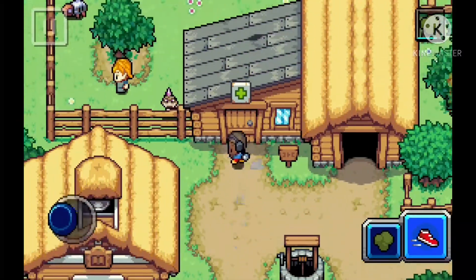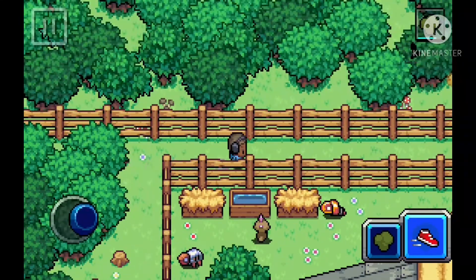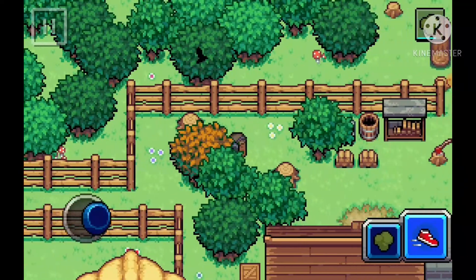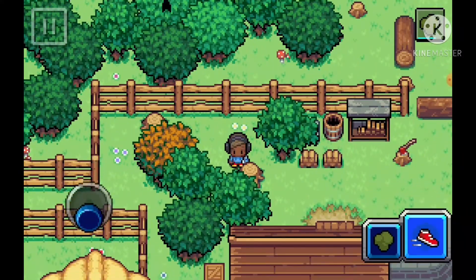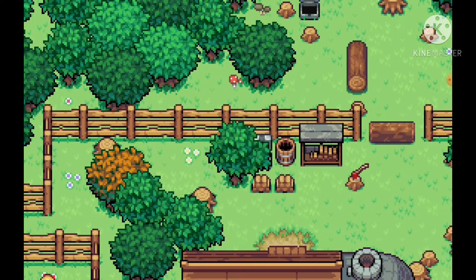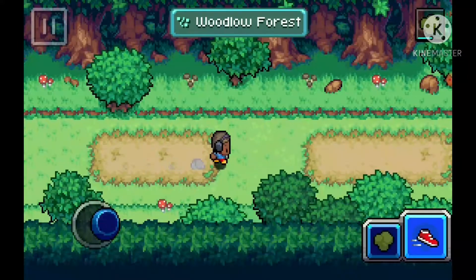Wait, there's no way there's going to be something here. Oh my gosh — three items already! A phoenix stone. So Woodlow Forest — we have to fight about a billion trainers.